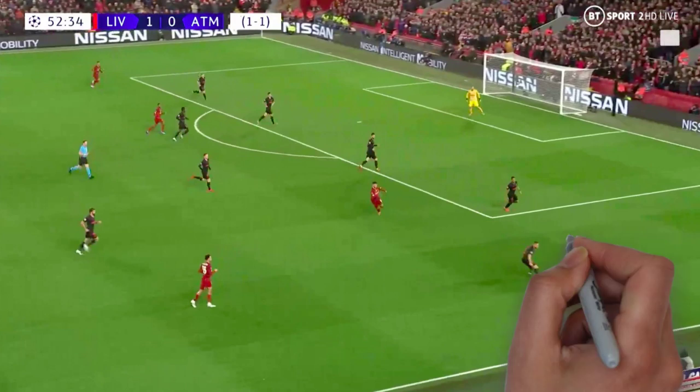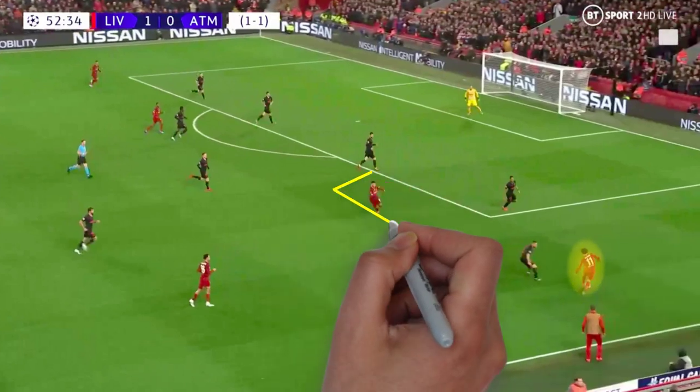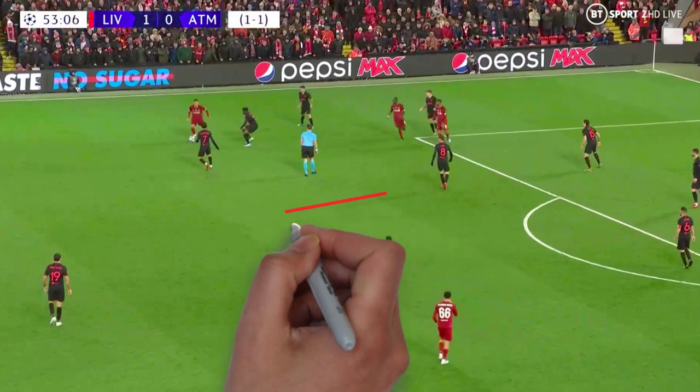Going into the second half, Liverpool's offensive game plan didn't change. They continued to keep Salah wide on the right, having him isolate Renan Lodi — who was having a tough battle against the Egyptian — and having Firmino and Oxlade-Chamberlain move into the spaces created by Salah's positioning. We also saw Oxlade-Chamberlain moving into central positions, sitting high and slightly wider on the right in attack. When the ball was shifted to Robertson on the left, he would move inside into the space behind Atletico's double pivot of Partey and Saul, looking to receive the ball right in front of the back line. He had a few testing shots from this position, and along with Salah, he seemed to be Liverpool's biggest attacking weapon.